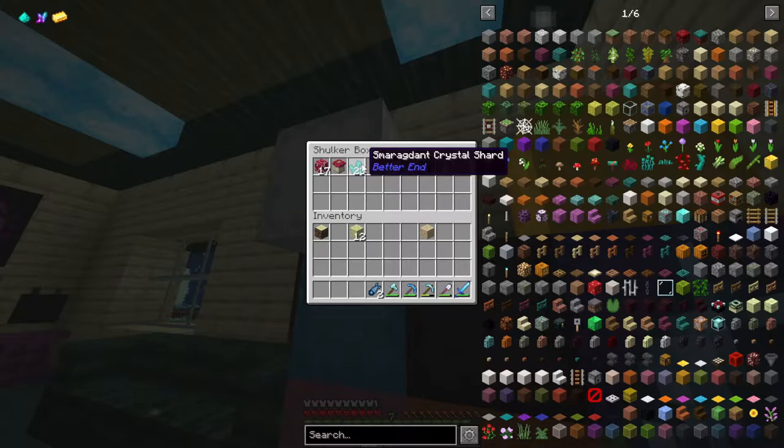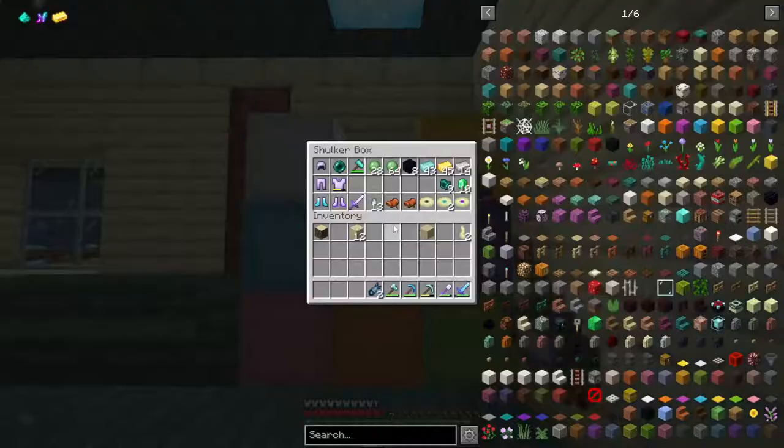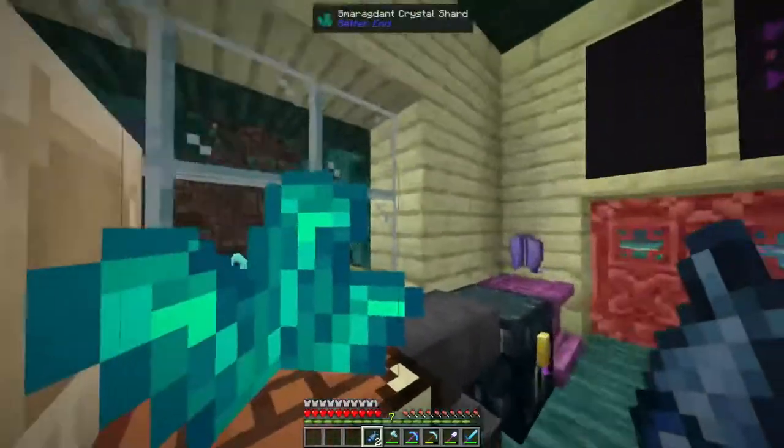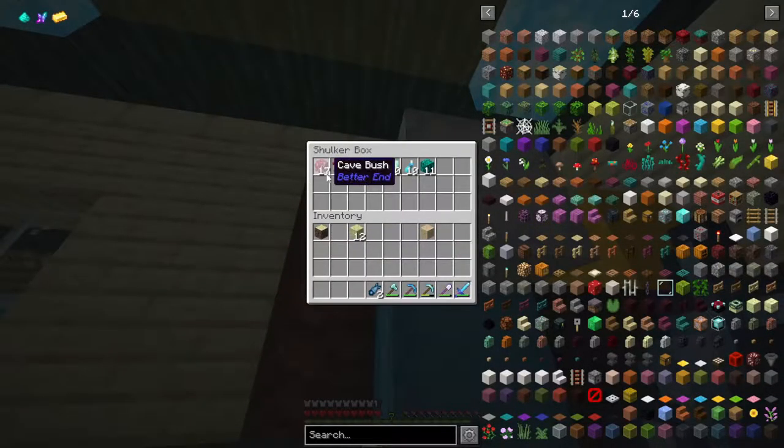We have some smaragdant crystal shards with these blocks of it. I think they grow off of these, so we're going to test that out here soon. We also got some of these mushrooms that can be used as a food source. We have a couple of the lumicorn rods which can be used to make some chandeliers. This is some beginner stuff that we can use here very soon. But first, I want to go and see if we can get silk touch because I don't know if we're going to be able to grow the cave pumpkins without the block that it comes from.